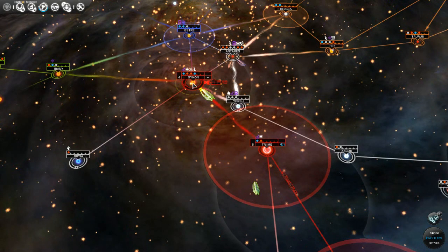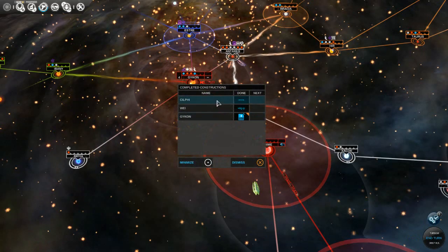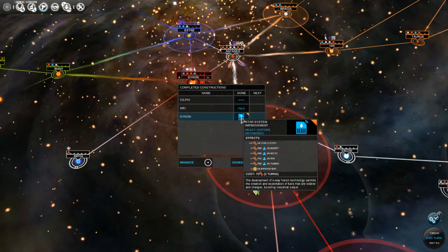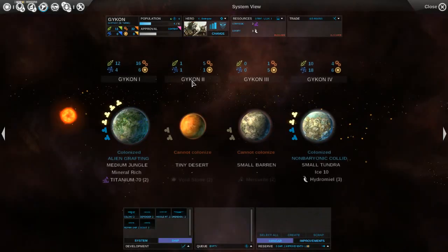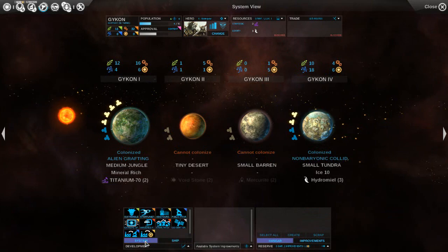Gaikon needs something to do - let's see. Gaikon just finished. Heavy isotope refineries for production - industry, rather. So it's up to plus 32, which is excellent. Let's go ahead and increase our production again.